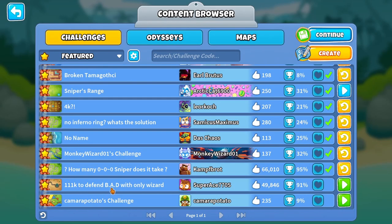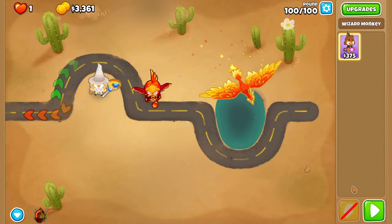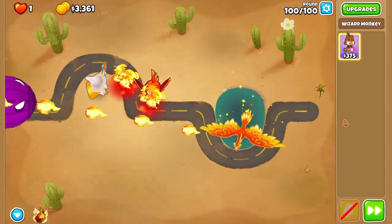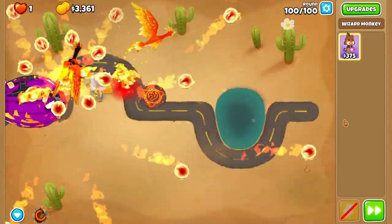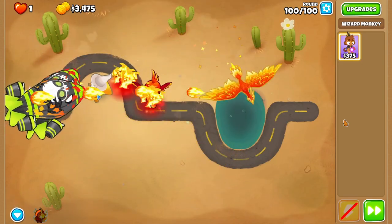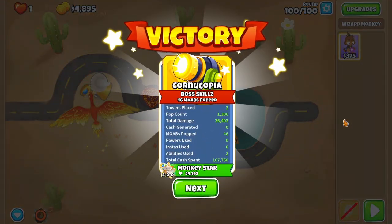$111,000 to defend a BAD with only wizard. Okay, whatever. I don't think I need the bottom path — I think these are the two that are gonna work. Super slow BAD, by the way — it is also weaker, slower, and worse in general. Let's get this fully upgraded because this guy does a ton of damage. He's actually insanely good, like one of the better towers in all the game, I believe. So let's get this ability up and there we go — we immediately clean it up.